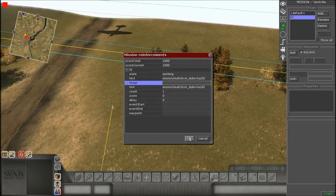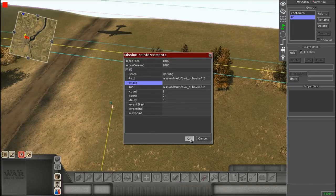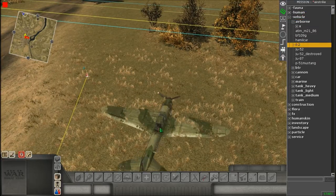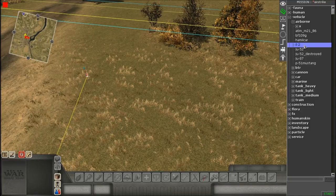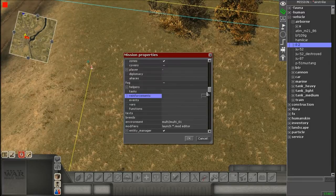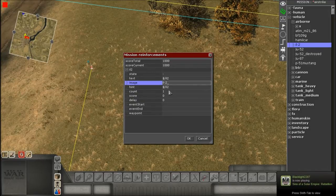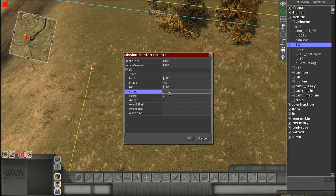For the Image field, type in the exact same name you see in the editor. For the IL-2 it's lowercase i, lowercase l, dash 2 — so you must type it exactly that way. You can't use uppercase letters; it won't work. This applies to any unit except infantry. For the Count, that's how many you can buy — type a specific number like five or ten, or if you want infinite, you could type nine nine nine nine nine nine nine.